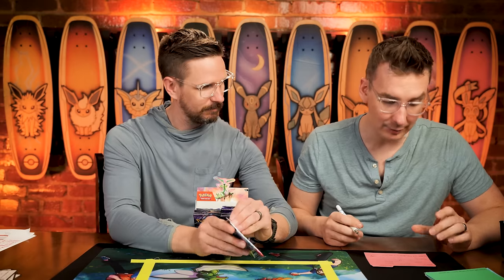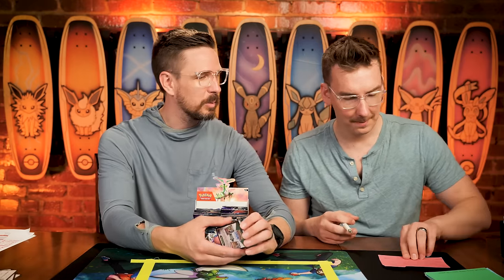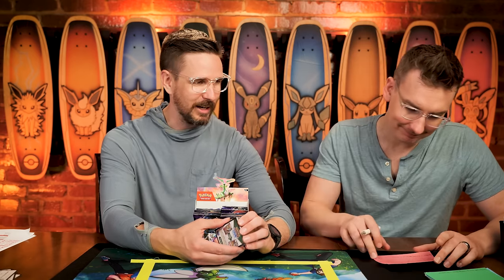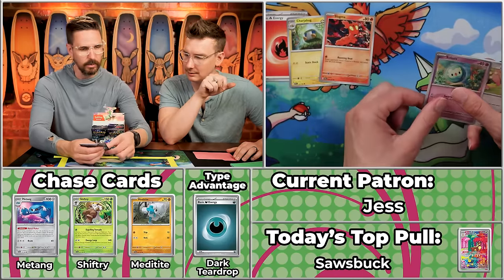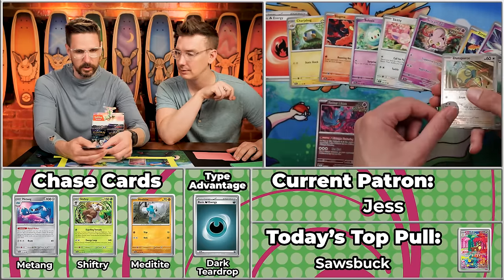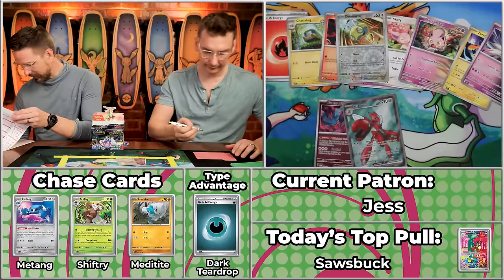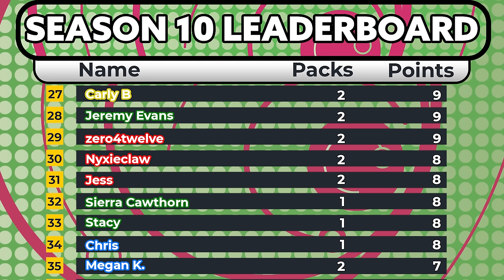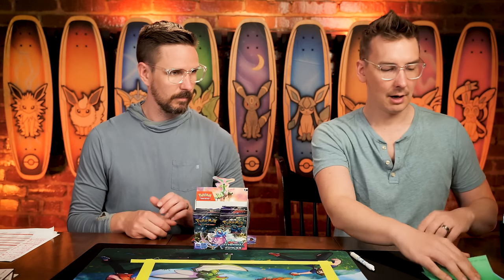Next up is Jess — possibly our best-ever rookie performance before we officially tracked rookies; they pulled 229 or 231 points including an all-Lugia pack. We've got Fireball energy, Charjabug, Slugbook, Celossia, Skiddy, Scream Tail, Zera-aura, Iron Valiant — the Flutter Mane will score, Dunsparce won't. Number 195 on the set — $2.63, rounded up to three. Three plus one is four, giving Jess four points — back-to-back four-point packs — up to eight on the season.